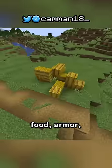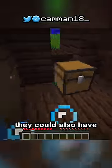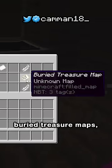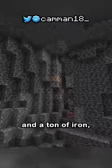Not only could shipwrecks have food, armor, emeralds, gold, diamonds, and a ton of iron — they could also have buried treasure maps, leading to even more food, armor, emeralds, gold, diamonds, and a ton of iron.